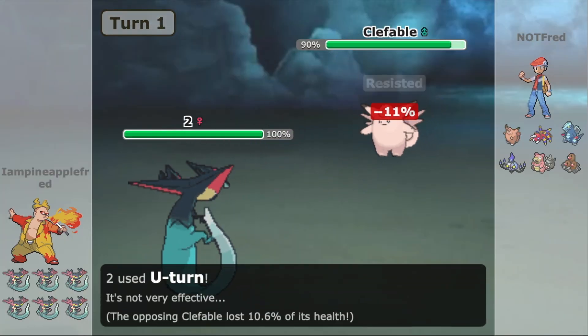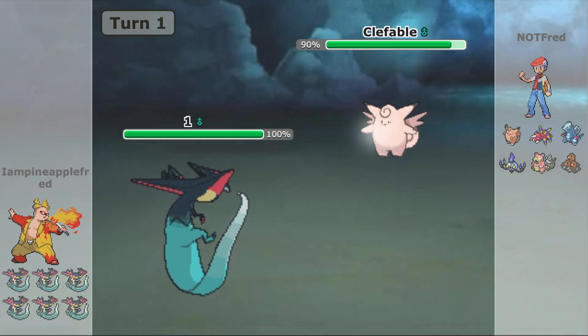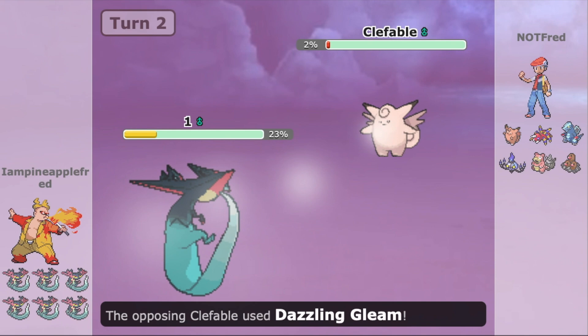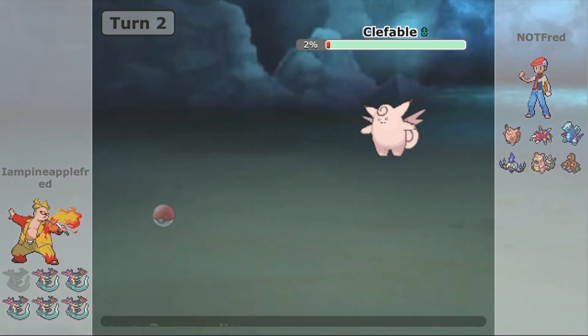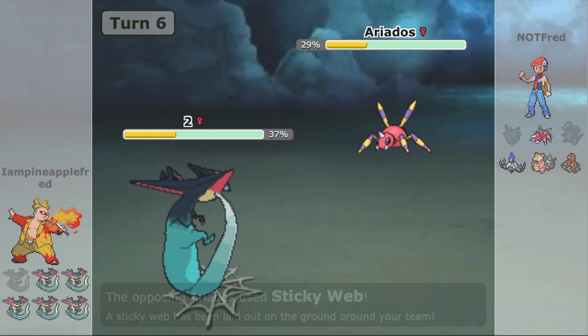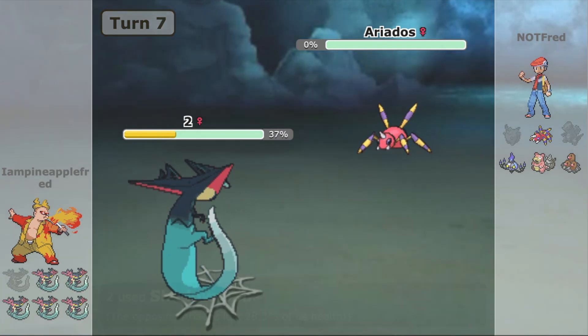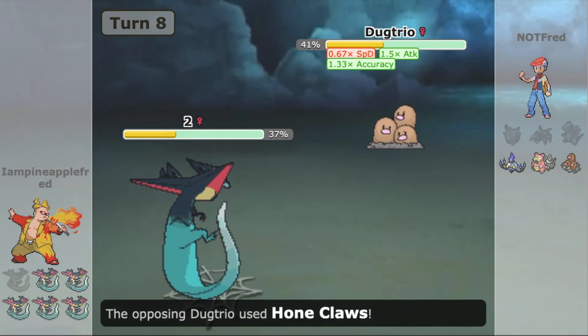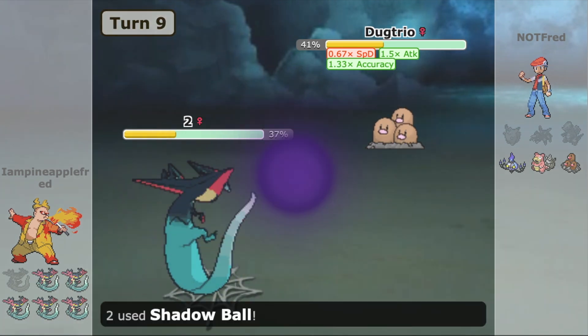Next up, we have the Choice Specs set. Dragapult has an incredible speed stat, so it's a natural next step to buff its offensive stats. I decided to give it U-turn for pivoting and to avoid specially defensive walls like Blissey and Chansey. I decided to run Infiltrator because we want to immediately hit without having to fuss with any Substitutes, though you could run Clear Body for the same reason as the last set. For moves, I chose Draco Meteor and Shadow Ball for STAB, and Thunder for that extra hard-hitting damage — I chose Thunder over Fire Blast because I enjoy that 30% chance of Paralysis. Lastly, I decided to run a Timid nature since we're already greatly boosting Special Attack with the Choice Specs.